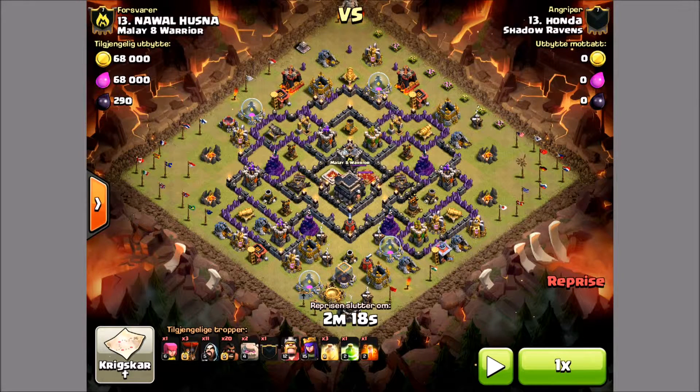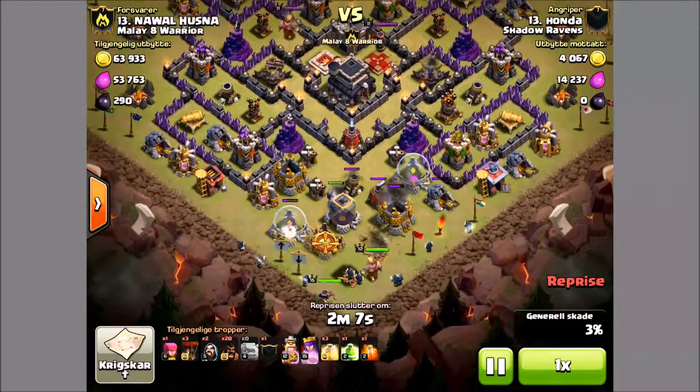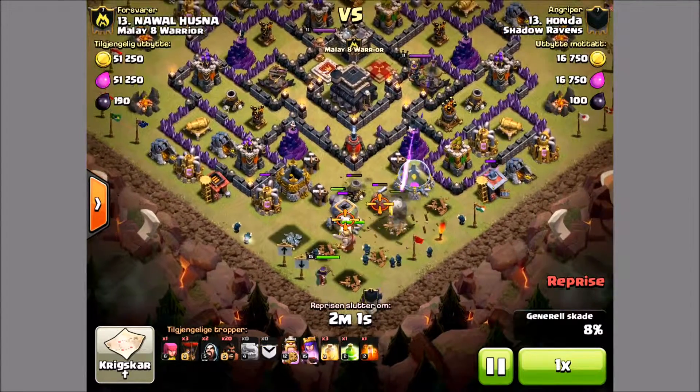Hey everybody, Des on Clash bringing you another Town Hall 9 defender. This is Honda coming at you with a Hugo Shattered from the bottom. This is a Southern Teaser base, and this is one that may have some bombs throughout the base opposed to them all being at the bottom.